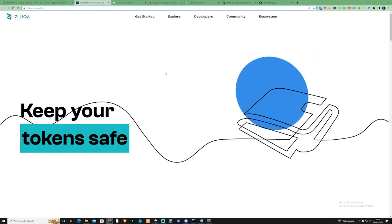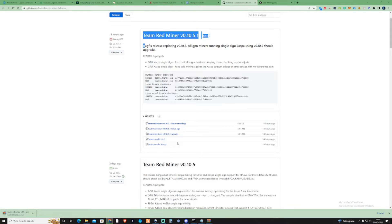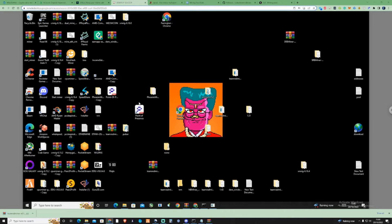Assuming that you guys have got all of those addresses ready to go, what we're going to need to do is go ahead and take ourselves over to the GitHub for TeamRedminer. You need to go ahead and download TeamRedminer v0.10.5 Windows. Just go ahead and download that, and once it's in your downloads folder, pull that to your desktop and extract it to your desktop.